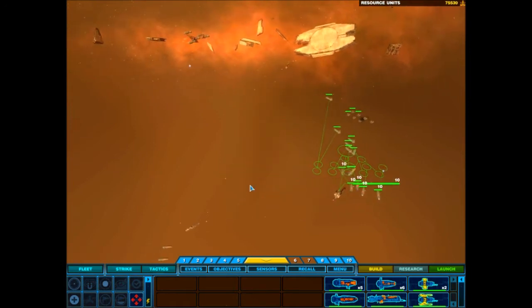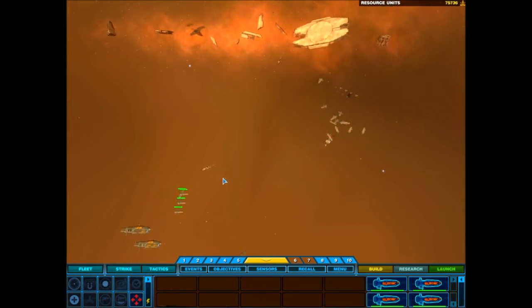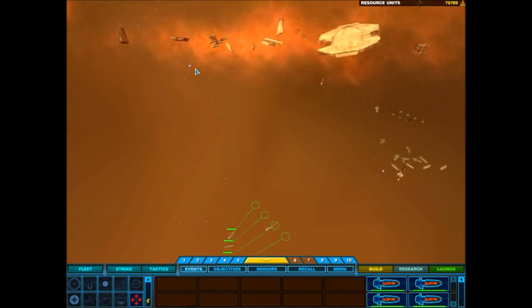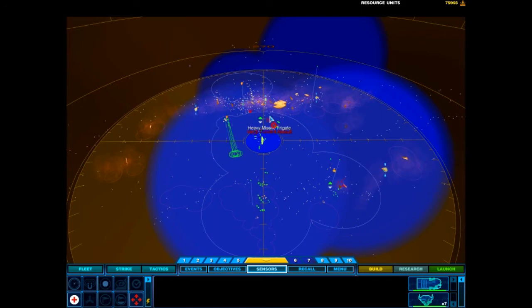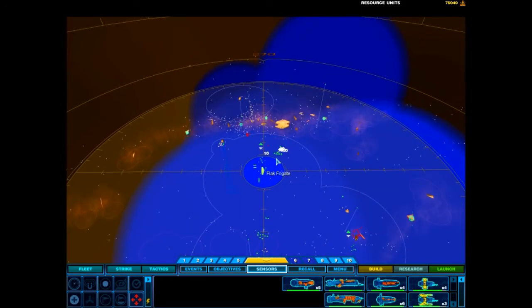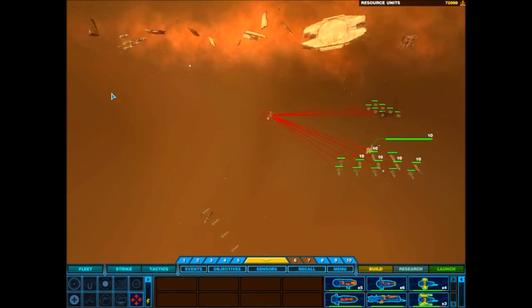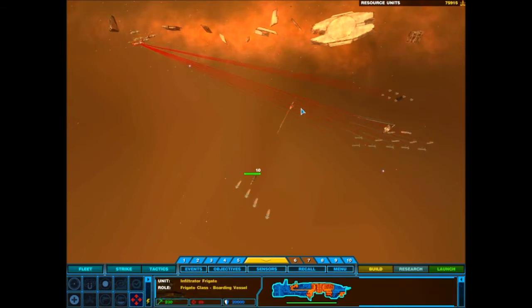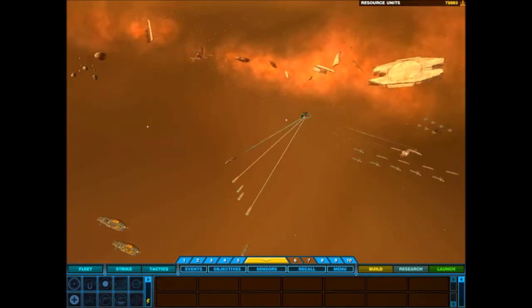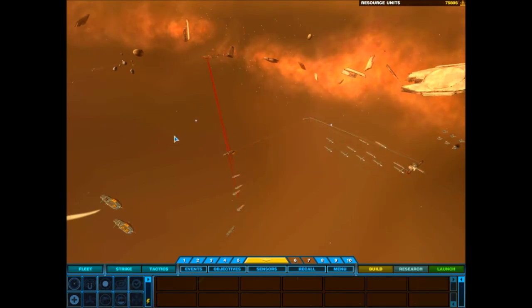Move order confirmed. Destination locked in. Destroyer complete. Move order confirmed. Infiltrator frigate under attack. Enemy contact. Let's do this. We cannot support any further units. Debris destroyed. Capture procedures enabled. Group 9 reports victory.